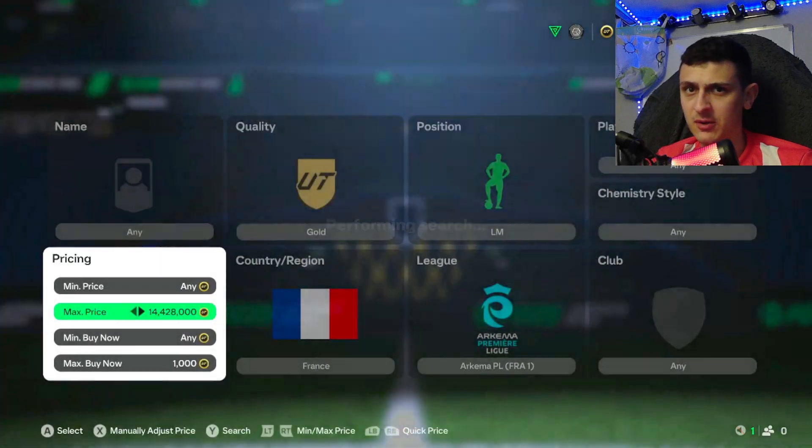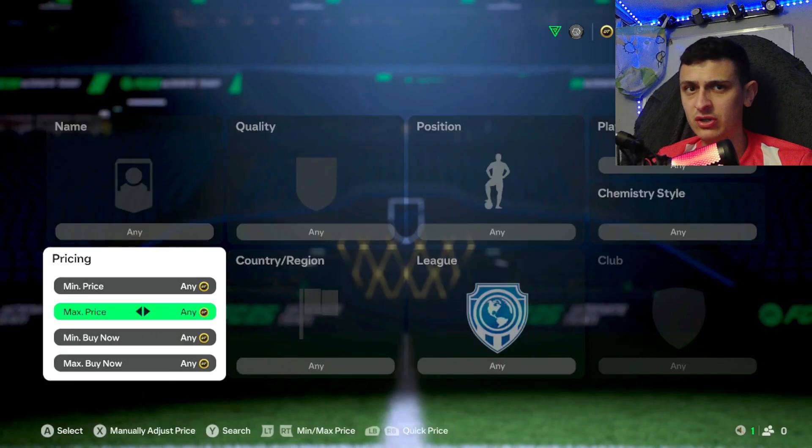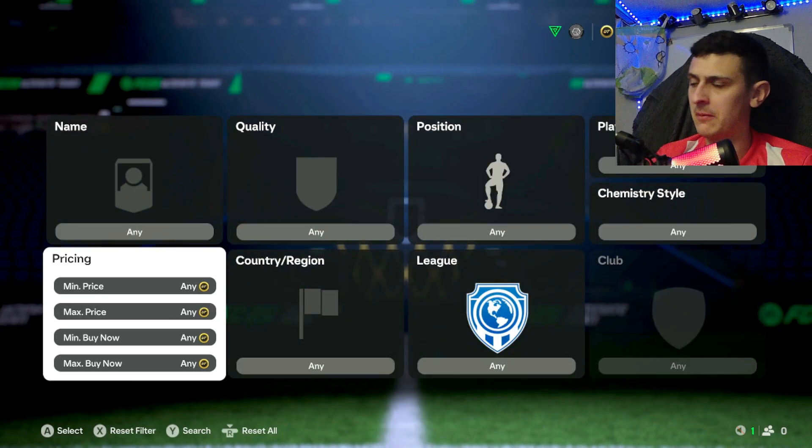It's not always going to be popping at all times. If you want to bid, just type in like a 1000 max price and it'll bring up all the cheapest bids around that price and you can spam a load of bids, which should work quite nicely.